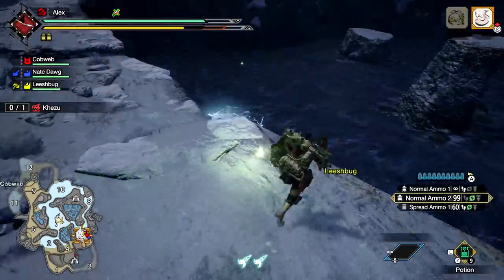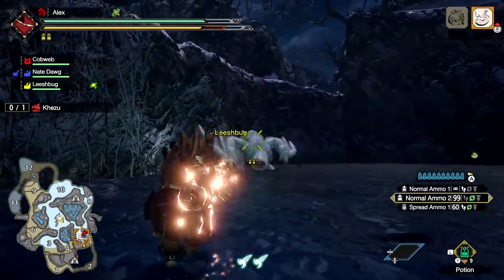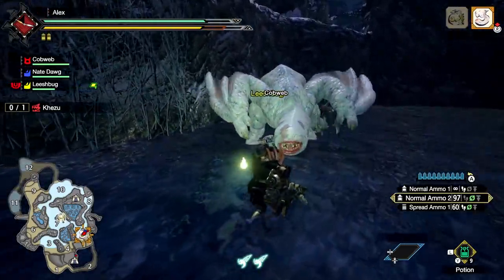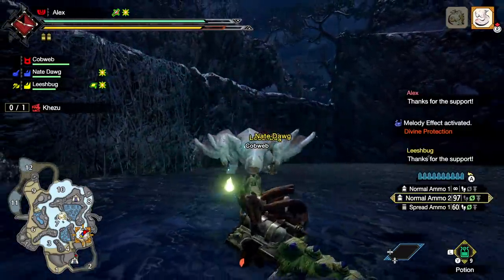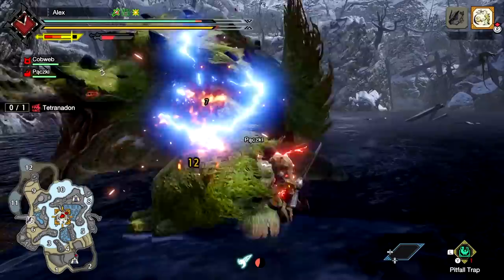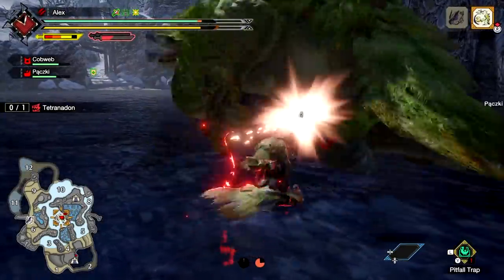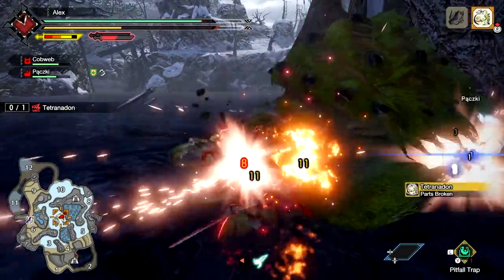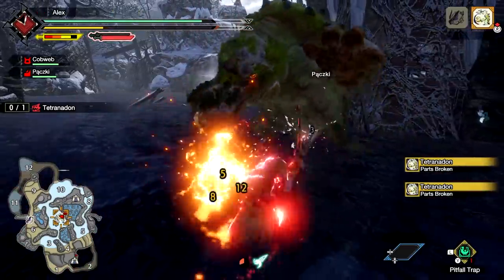One welcome change in comparison to its direct predecessor Monster Hunter World is that Rise has accommodated varied types of monster skeleton, and by proxy, different types of monster. You're not going to be facing 17 different types of dragons; instead we have fire-breathing spiders, ethereal water lizards, a big bear who just loves to eat honey, and much, much more. Every monster fight feels unique, different, and much more varied than its direct predecessor, which is no small task.